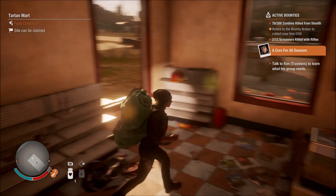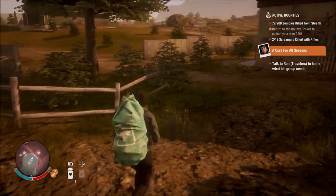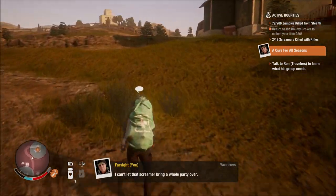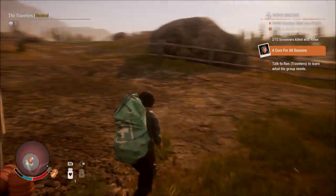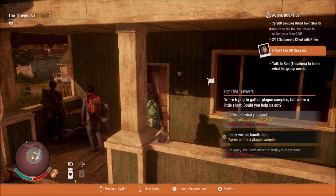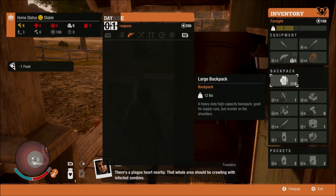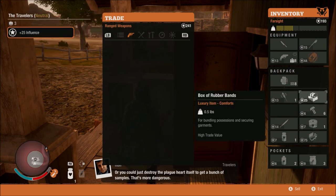That's a trade value item — I'll take it with me to trade with these guys. I'll crouch and have a little look around. There's a screamer I can't let trigger. By running I'm training up my cardio skill — that's basically how you do it. Found the neighbors — they're trying to gather plague samples. I'll agree to find a plague sample for them. We can trade with the enclave now: selling the dented can of beer and the box of rubber bands.